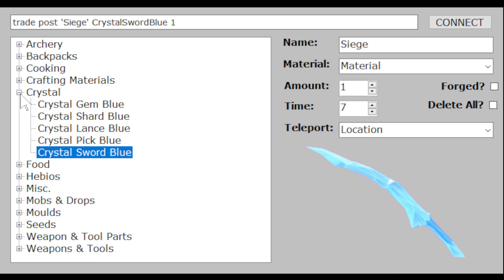Some items can be forged when you spawn them, particularly blades. If you want them to be forged, just click on the checkbox. Even if you have it on for items that are not forgeable, the command will still work and nothing bad will happen.